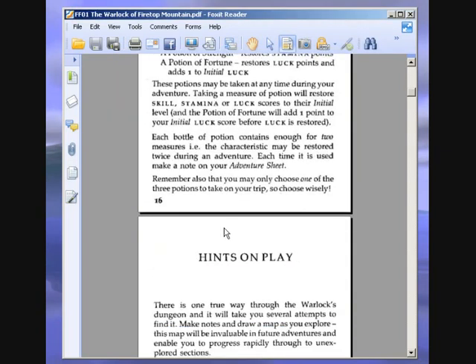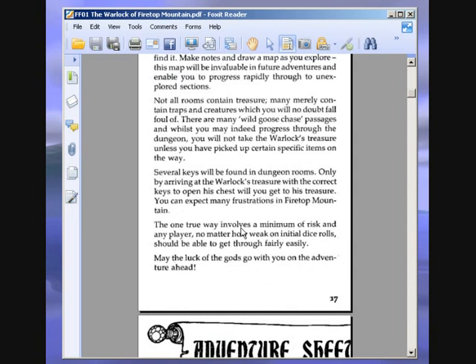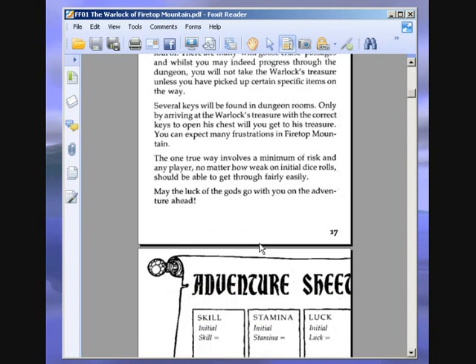Hints on play: there is one true way through the warlock's dungeon and it will take several attempts to find it. Make notes and draw a map as you explore. Several keys will be found in dungeon rooms and only by arriving at the warlock's treasure with the correct keys will you get to his treasure. The one true way involves a minimum of risk, and any player — no matter how weak on initial dice rolls — should be able to get through fairly easily.